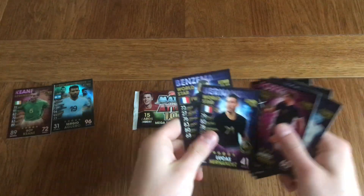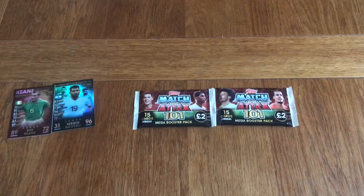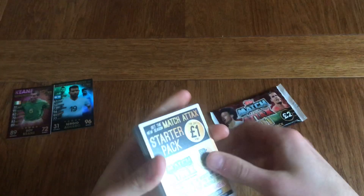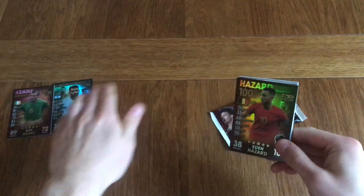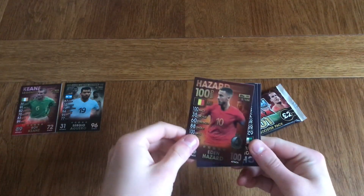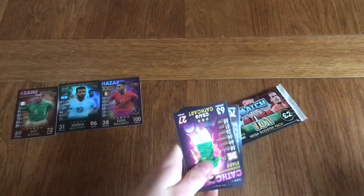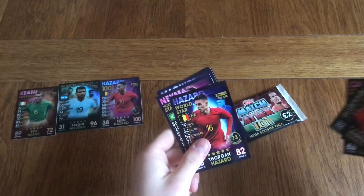Is it James Forrest? Yep. Hernandez and Benzema. So onto the fourth pack of the opening guys — hopefully you're still here and still enjoying. Wow — we've got Eden Hazard 100 Club! So we've got a limited edition, a Legends card, and now a 100 Club as well in this opening. Very happy with that, and it's not even the last packet — we've got one more pack to open. These are showing really good value for money.